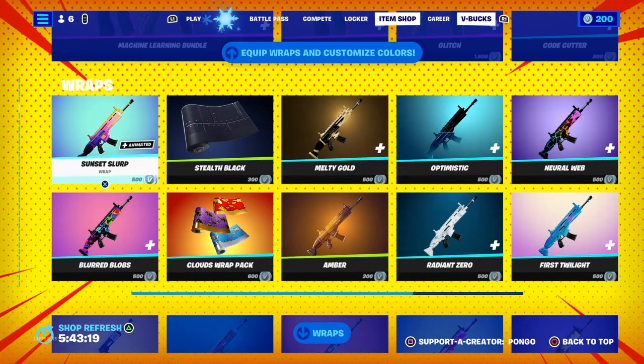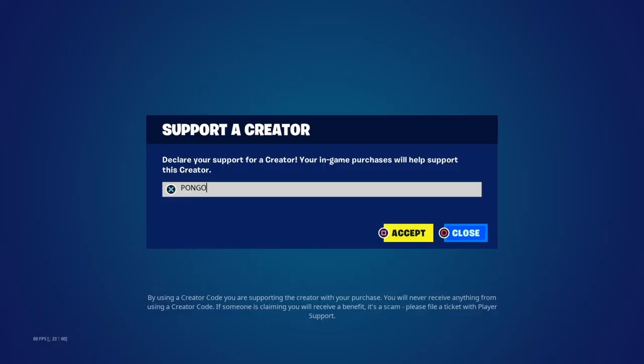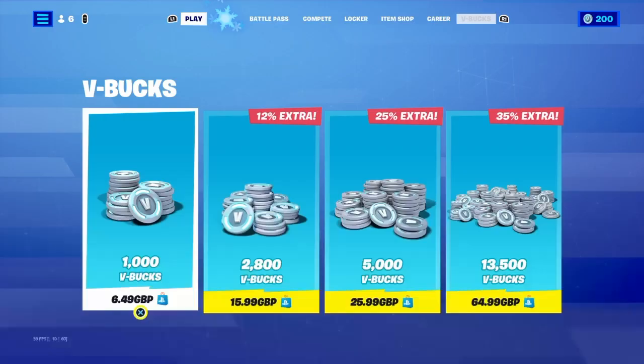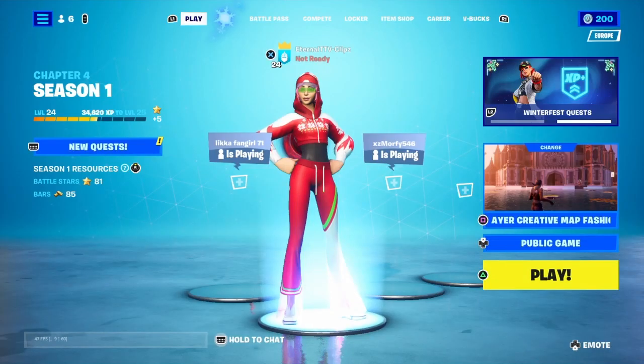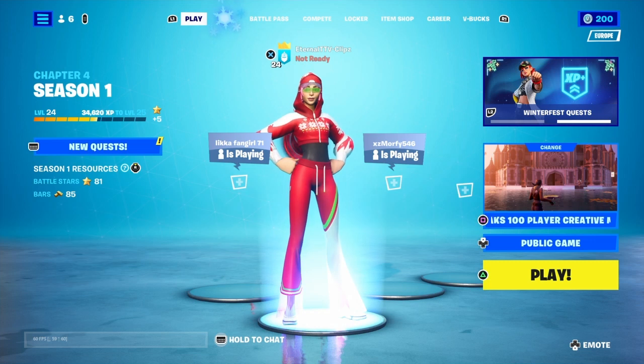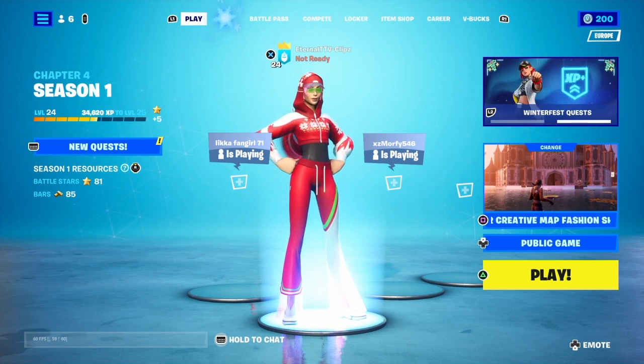Also make sure to always use code Atomic when you're in the item shop — it really helps out the crew I'm in. And if you use code Atomic and watch videos from people like Foco and Rack, you'll learn how to get dev accounts where you can get Renegade Raider on Fortnite. Go check them out after this video.